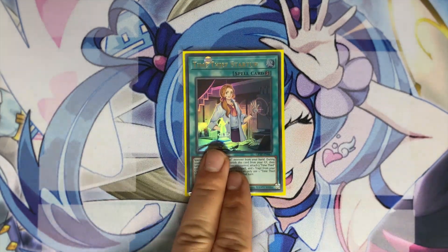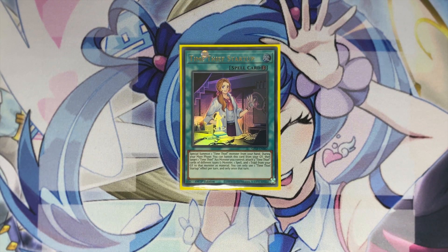One copy of Time Thief Startup — you play this as a one-off because it's a searchable extender in case you've drawn Bezelseep or Chronocorder. You can search it with Winder if you already have Retrograde, and then special summon another monster from hand. Its graveyard effect is very situational — in super grind games it will come up because it attaches three cards (one monster, one spell, one trap) from your grave to a Time Thief Xyz monster. It's also a quick play, so you can potentially protect yourself by using it during your opponent's turn from a Needle Ceiling.